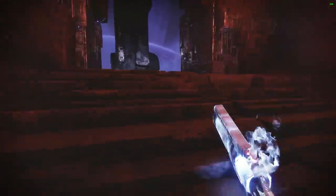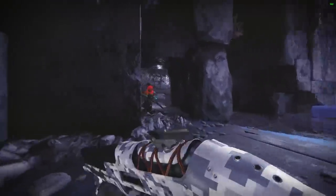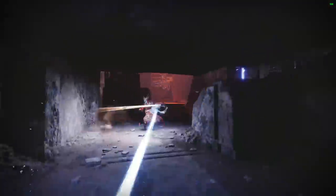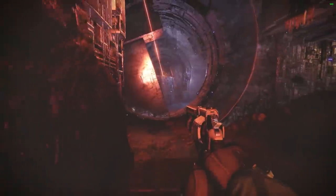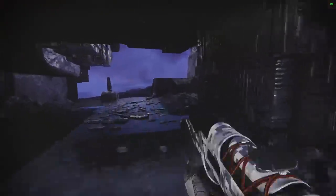What I did there is I tried to throw a smoke — I didn't have it. Then I tried to Gambler's Dodge and throw another smoke. If I threw the smoke, he's close to me. If I just melee'd the air, he's far. So you sort of use that as deduction. Of course I could make this really easy on myself by using Foe Tracer, Way of the Wraith, or a Threat Detector gun.